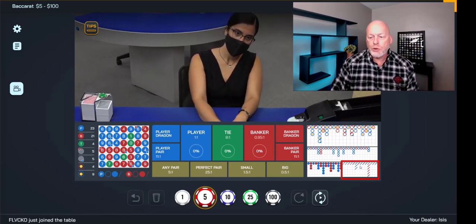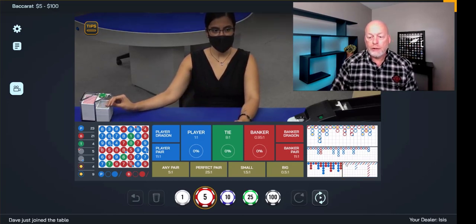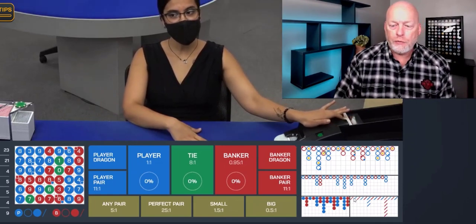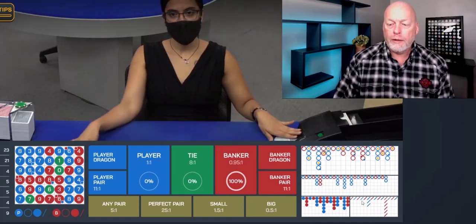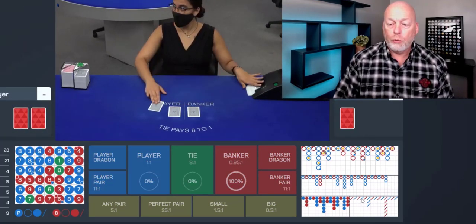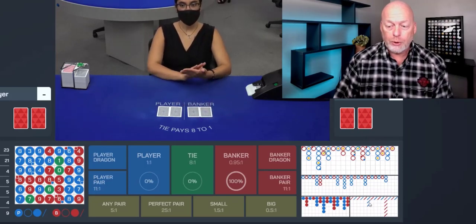That's what I want to show you — how to do the Cockroach Road. Here you can see the Cockroach Road is normally — and every shoe is different — but here you can see it's really trading blows, where not necessarily the same up here, but follow the trend. So here I would have gone blue once it started going red and blue. I would have gone red, then blue, then red, but it went blue.